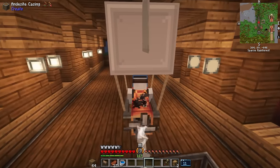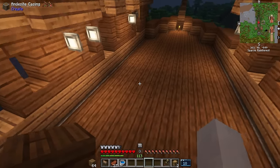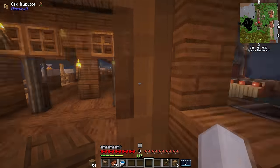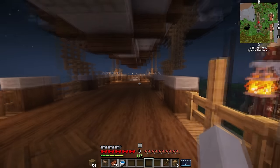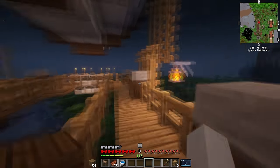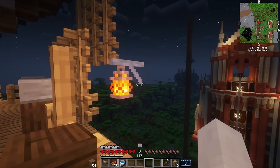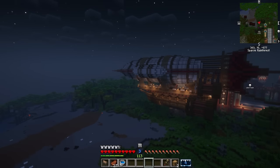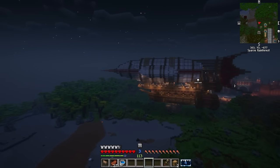I effortlessly executed a perfect landing. It was simply a matter of getting to the main helm and steering the ship to our new build site, although things were a little off about the airship. Like, really off, actually. Lanterns were floating, blocks were corrupted or something. I don't know why it was like that, but it didn't matter. This thing still moved, and that's all we needed.